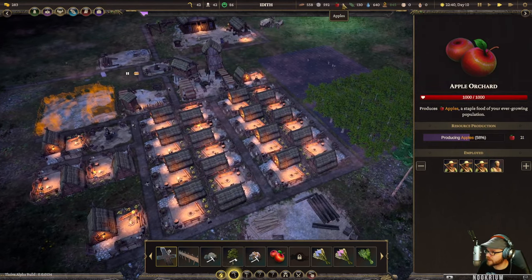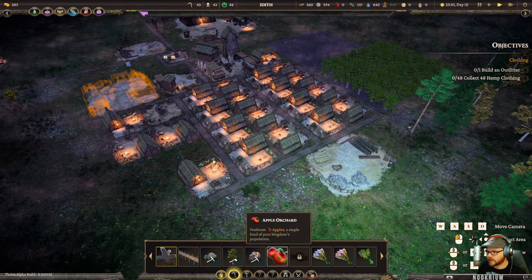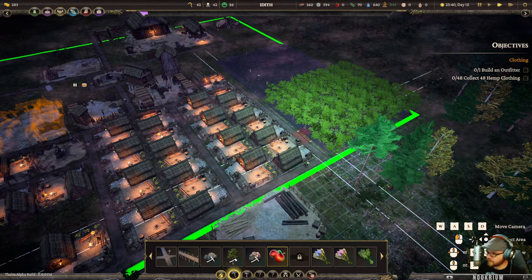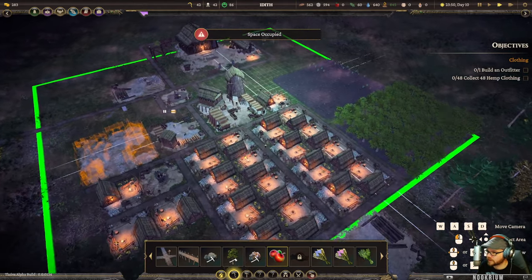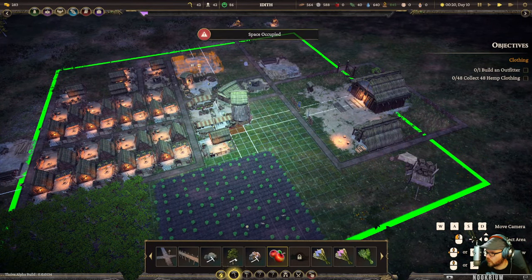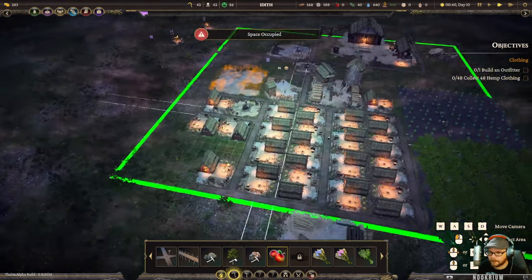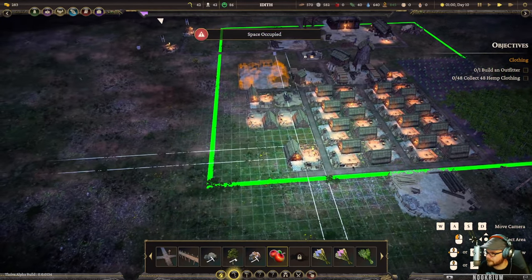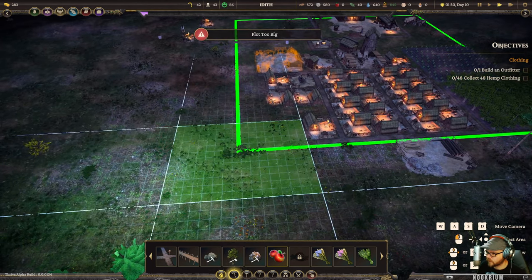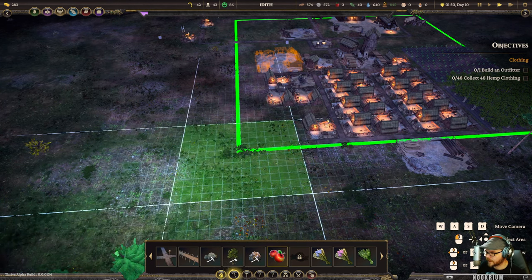There's a shortage of apples in this land. I wonder if I should do another orchard or get food somewhere else. I don't want to go outside my food border too much, but maybe I can squeeze another farm in here. Actually let's try that and see if it's acceptable - now we'll get some more apples in this place.